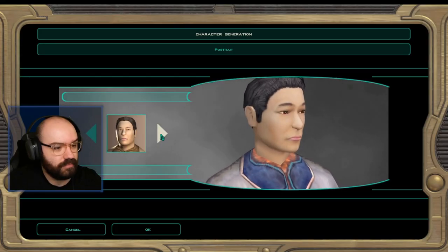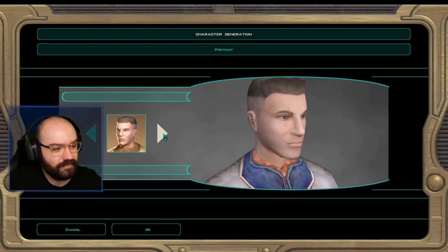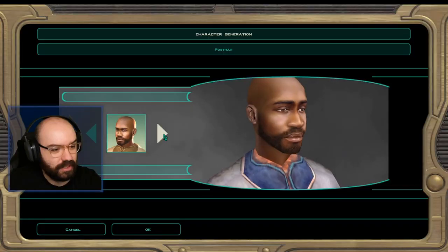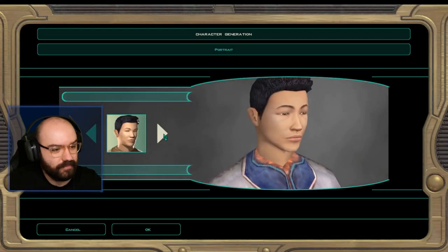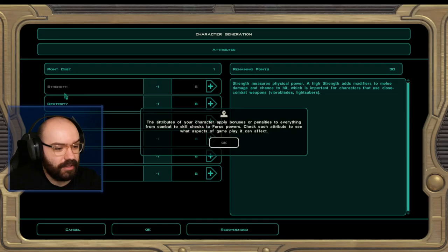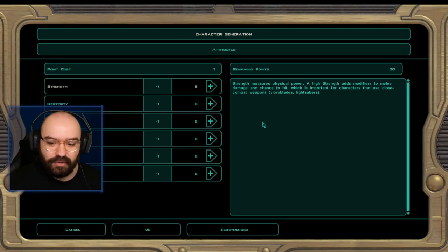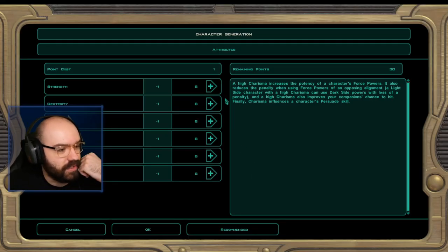Making our character now. The faces look great for a 2004 game. I've already chosen — as soon as I see him, the rugged handsome gentleman. For attributes: I learned in the first game that lightsaber combat scales on strength or dexterity, whichever is higher. This time I want good Force powers and persuasion, so I'm thinking dexterity at 12, wisdom and charisma up, with constitution for survivability.